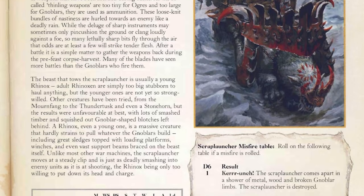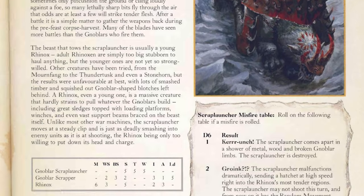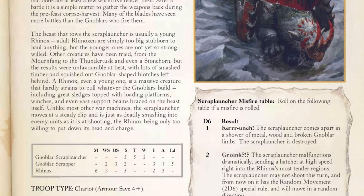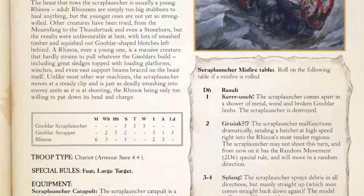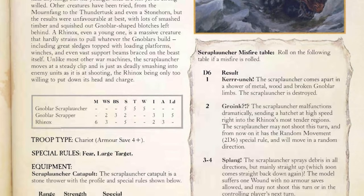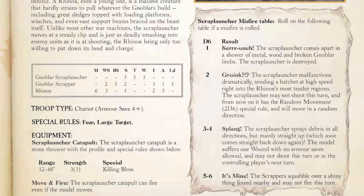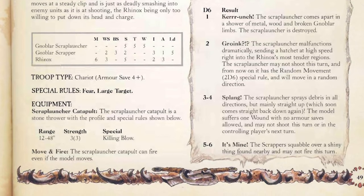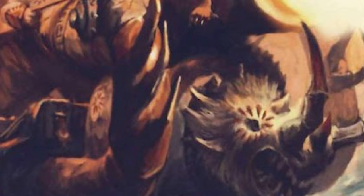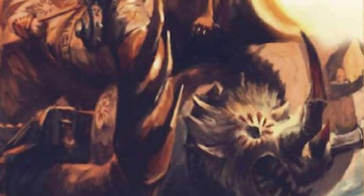I look at lead belchers more as a shotgun-style unit with an AP profile — a lot of damage up close, but different at range. Moving on, the Knoblar scrap launchers are also shooting a hodgepodge of random items at the enemy, but this thing is being pulled by a Rhinox. The Rhinox pulls this catapult along and launches scrap into the air. So you get that further example of mobile artillery for just the Ogre Kingdoms.